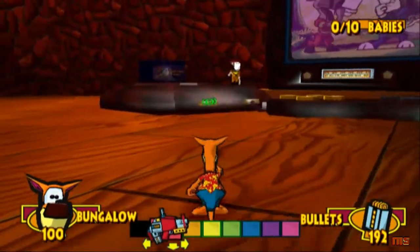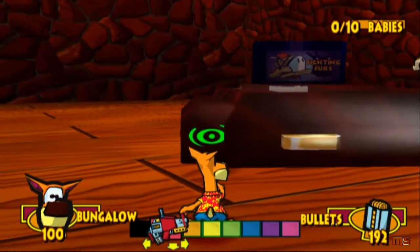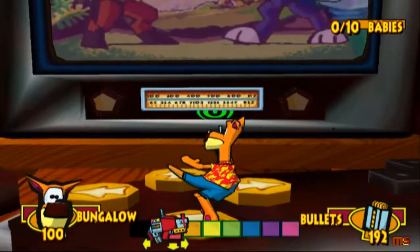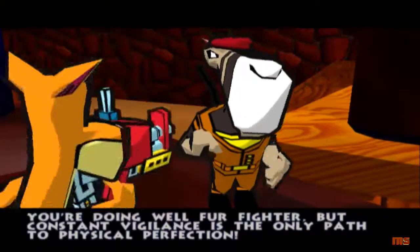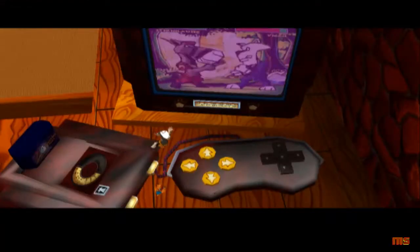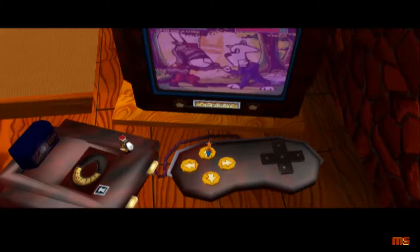This right here is the Sergeant Sternhauser thing, and he's currently playing Fighting Furs. You have to jump on these — when you jump on them, you do stuff in the game. It's kind of awesome. The game says: 'You are doing well, fur fighter. But constant vigilance is the only path to physical perfection.' The sequence is: down, right, up, left. Then left, right, up, down, left, right, up.